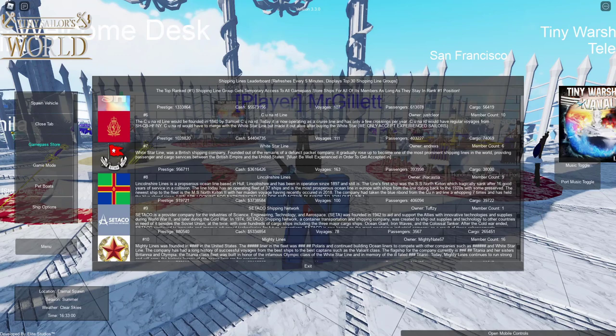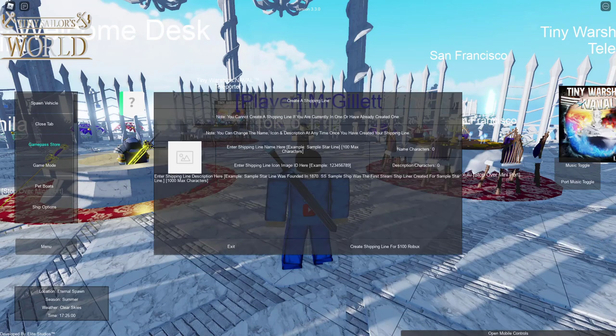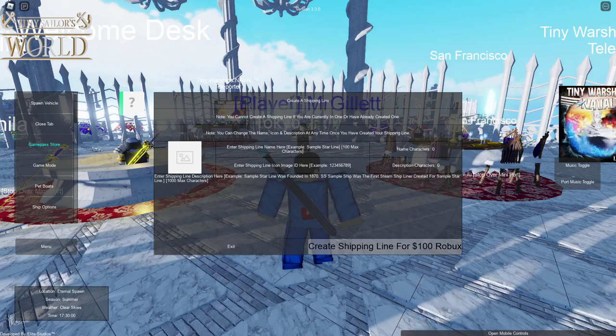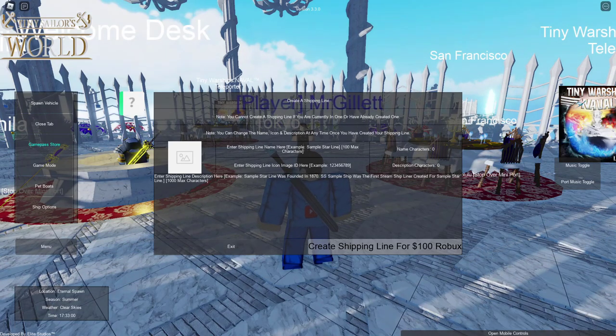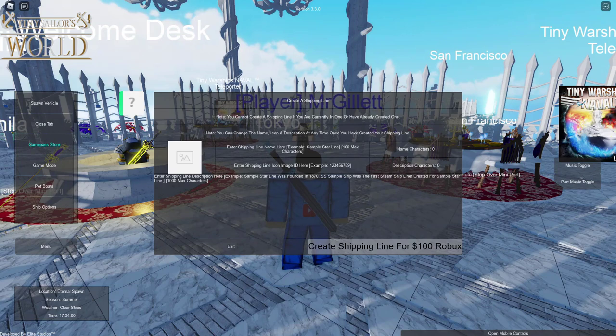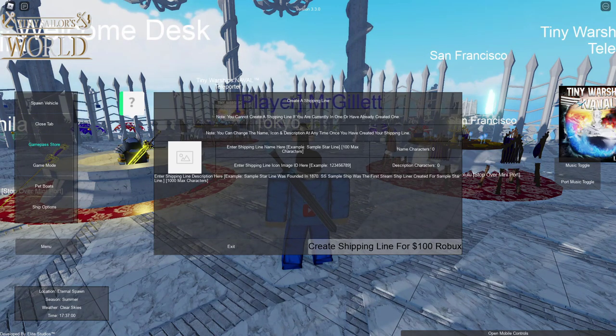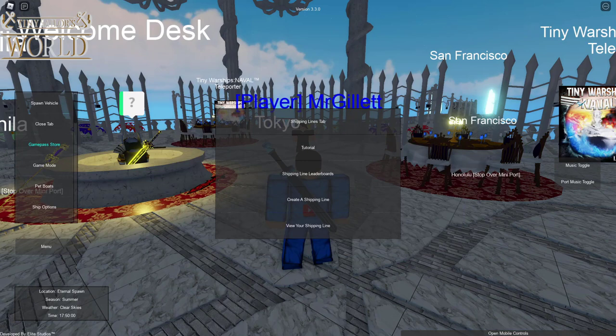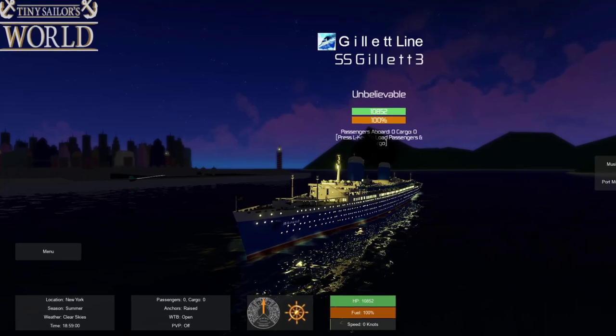The White Star Line has 111 voyages so far. To create a shipping line you actually have to pay 100 Robux, which is a sort of paywall. I believe it's there to stop just anyone from creating one, as that could clutter things up — you really have to be ready to commit to a line. I've got the Gillette Line because I think it's going to be cool, and we can do a bunch of sailings. Let's go ahead, spawn in, and see if we can do a voyage successfully.